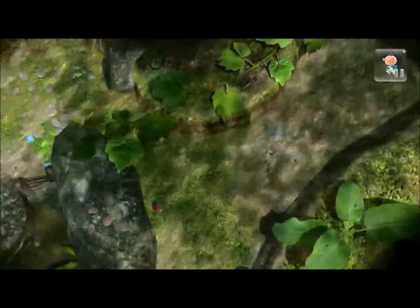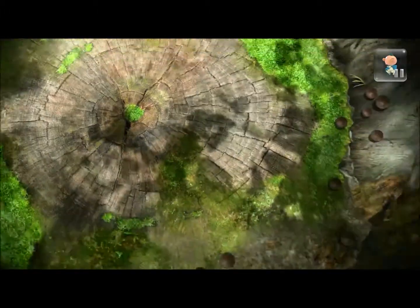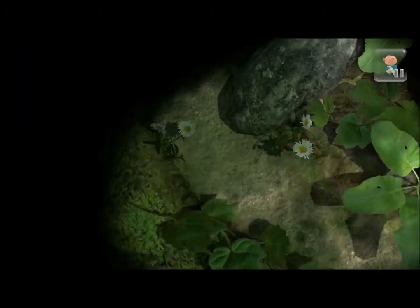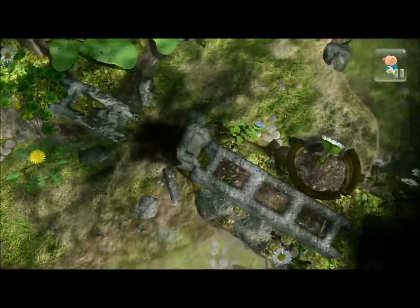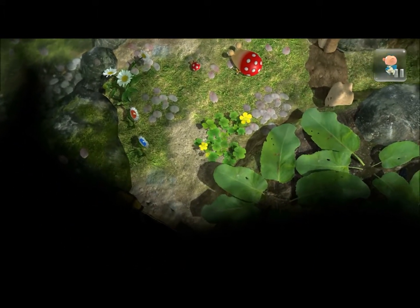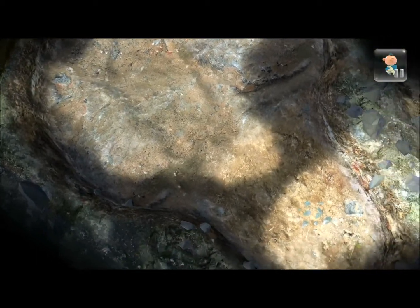Yesterday we were in here and we got the grapes that were up there. Let's see what is up here. I don't really remember where some of this stuff is. I did play through this, but I haven't collected all the fruit, so I am as lost as any of you probably. It looks like there's some fruit over here, down a path. I'll check that out. This is where we found the rock Pikmin, and I don't think there's anything else left in here.